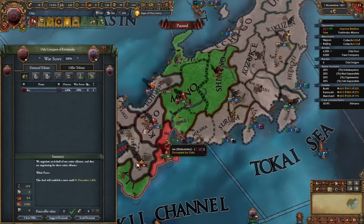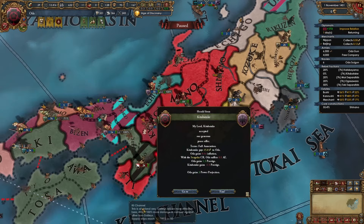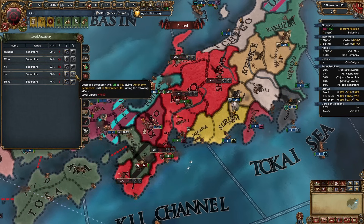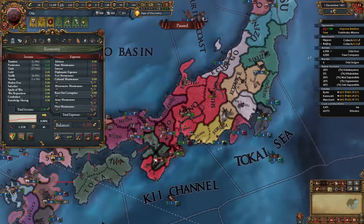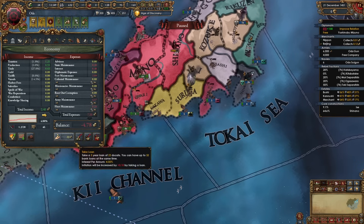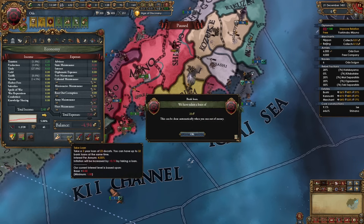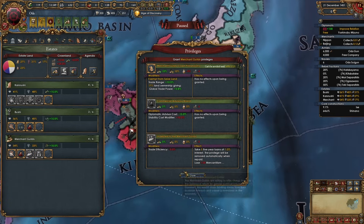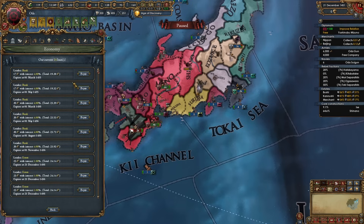There's another war done — another full annexation and all of their money. Lower autonomy on everything we've already fully stated — super important. Make sure to buy down inflation from time to time too. Now my loans are 23 ducats, so I'm taking out a couple of 23 ducat loans to pay off some old 17 and 19 ducat loans. Then take new burgher 23 ducat loans to pay off even more of the previous smaller loans — that's how you decrease your loans.